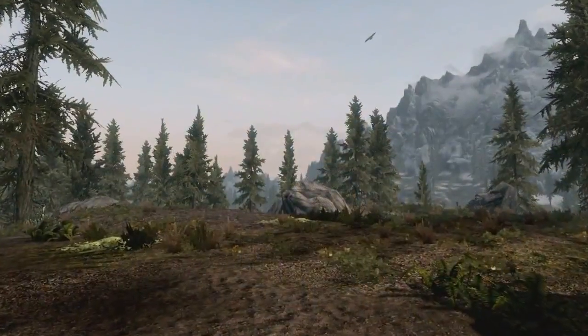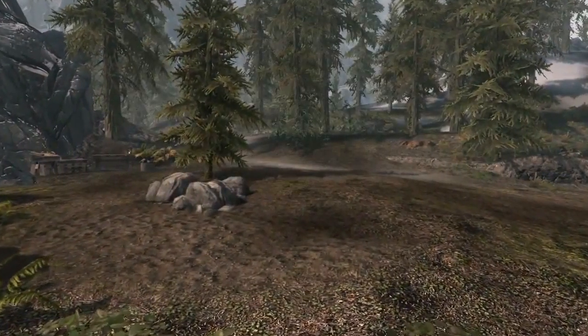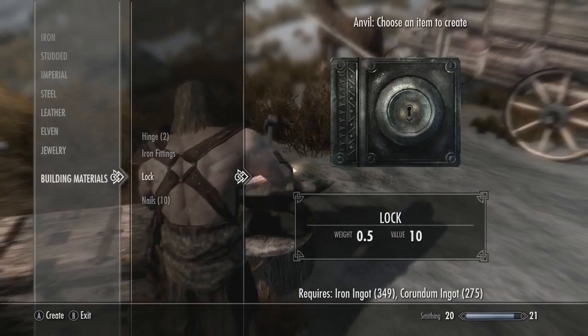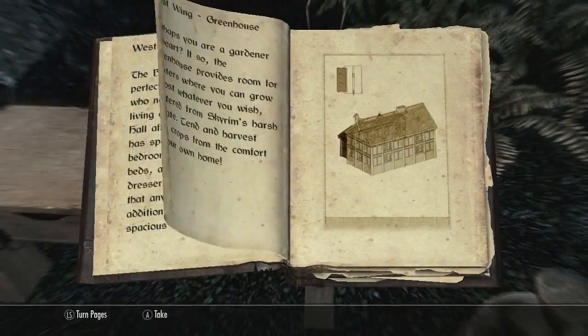Your first step on the road to home ownership is to purchase a plot of land. After obtaining a deed, use the new drafting table and carpenter's workbench to turn raw materials into your dream house, room by room.